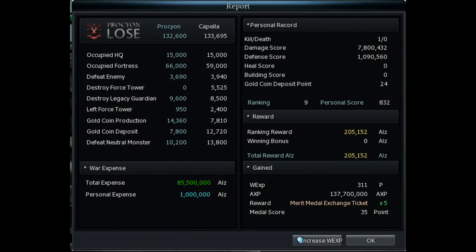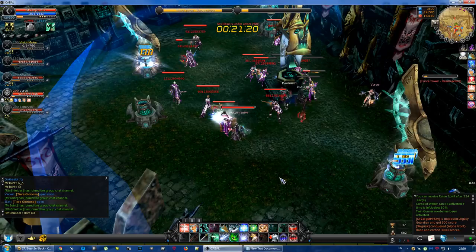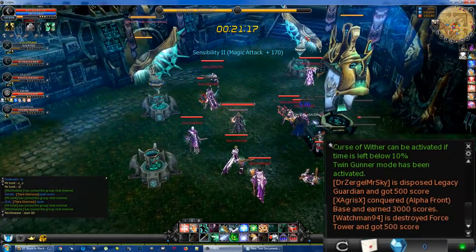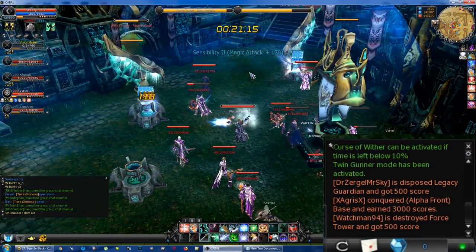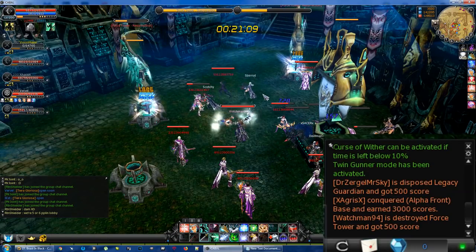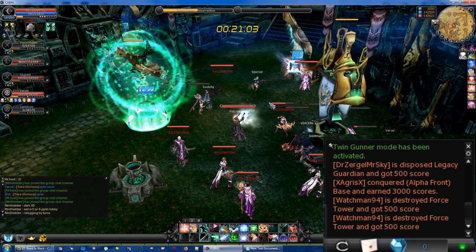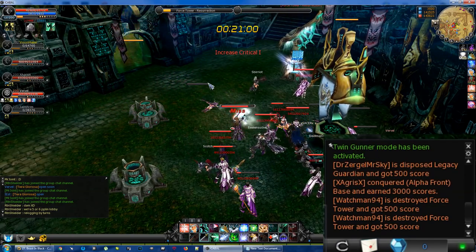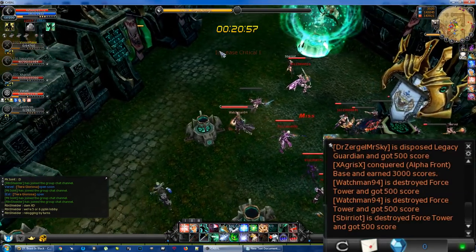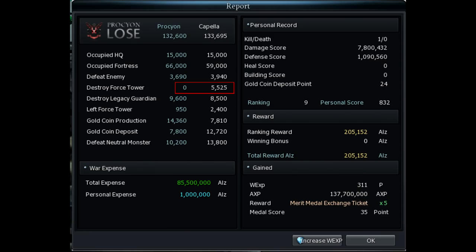'Destroying Force Towers' is the one that just about everyone in my nation appears to overlook. For example, every HQ base has a resurrection and a warp tower at the beginning of the game. Destroying either of those gives you 500 points, so compared to the 5000 we get for taking the base, we'd get 1000 more just for those two towers. They have not even half as much HP as a small legacy guardian, and it takes no time for 2 or 3 people to destroy one. We actually lost one war because our enemies took the effort to destroy towers and gained 5000 extra points.